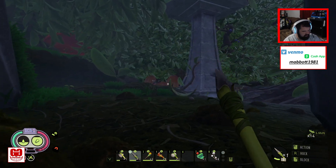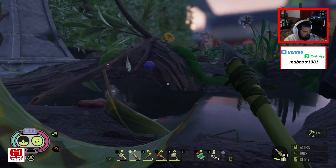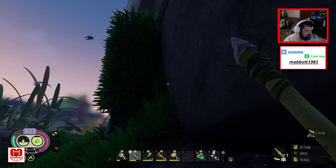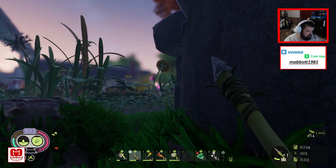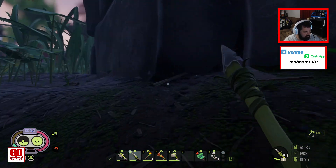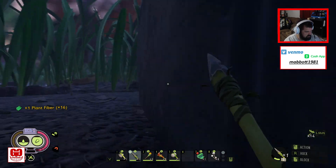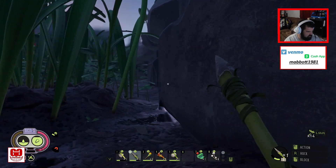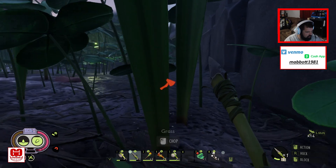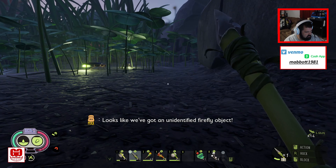Alright, we're gonna watch out for those mosquitoes and I think we're just gonna hug this wall here and see if we can go around. I don't know if that was a mosquito or what that was up there. There's a crafting bench — that's my crafting bench. We're just gonna attempt to go all the way around. Is this possible? I have no earthly idea. It looks like we've got an unidentified firefly object.